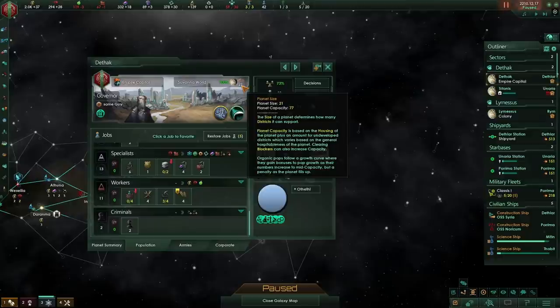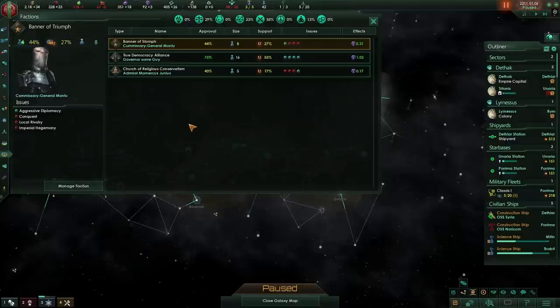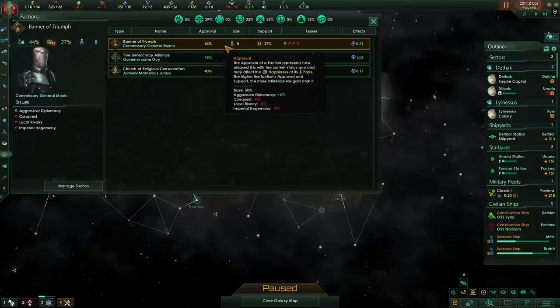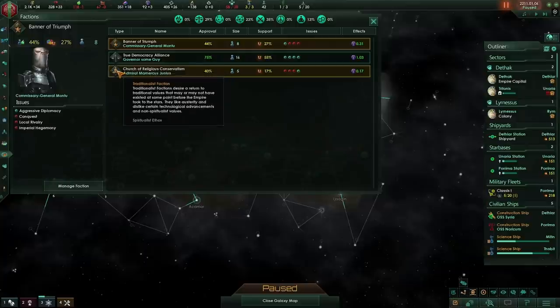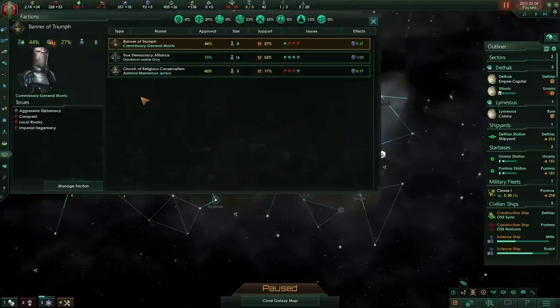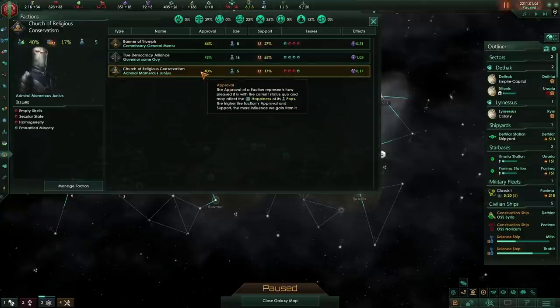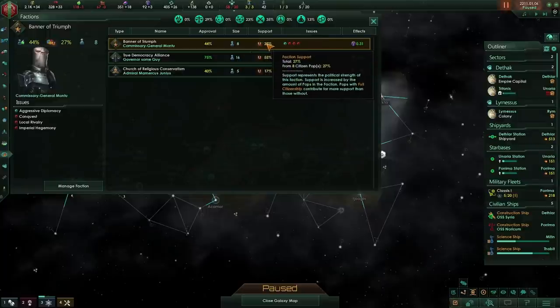Now we've had some factions forming. Let's go over to the faction tab. Factions tend to form when you encounter an alien civilization for the first time — usually around year 10 to 15. Factions have some ethos: an ethic in your empire representing who they speak for. I have a militarist faction, an egalitarian faction, and a spiritualist faction. My civics are egalitarian, xenophile, and militarist, so interestingly I don't currently have a xenophile faction, but they'll probably crop up. Factions have an approval level. I can see the size of the faction in terms of pops and the support for that faction.